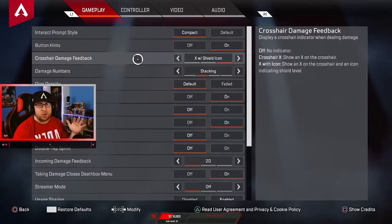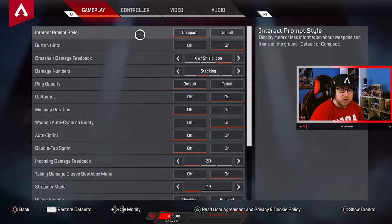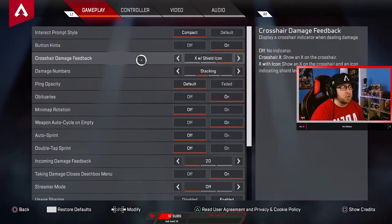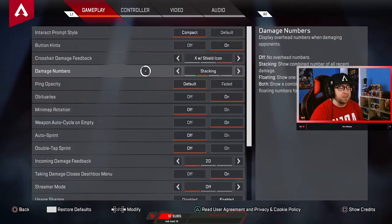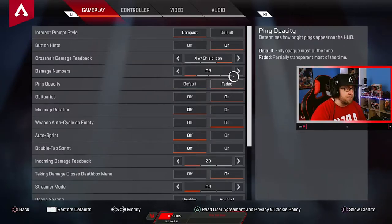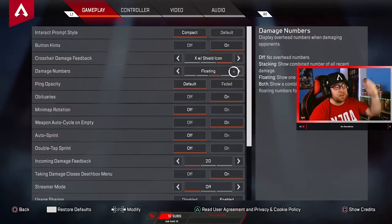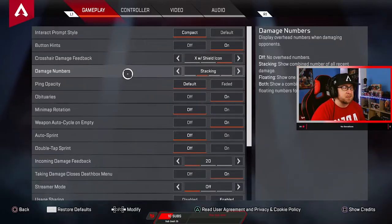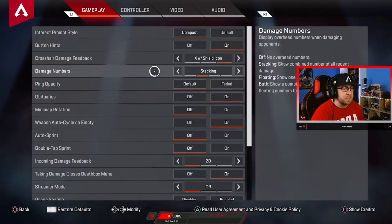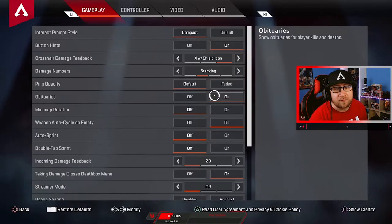As far as gameplay settings go, in interact prompt style, combat button hints on. Crosshair damage — I always do stacking, because this allows you to see how much total damage you've done and how low somebody actually is. If you use floating, each individual hit just floats up, so you won't know the total. It's a lot easier with stacking to know, 'Oh, that guy's one shot' or 'I cracked a shield and dealt 70.' Definitely go with stacking. Ping opacity, keep it as default. Obituaries on — I like to see who's in the kill feed, but that's up to you.